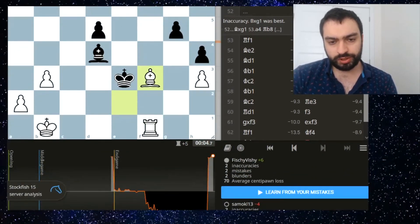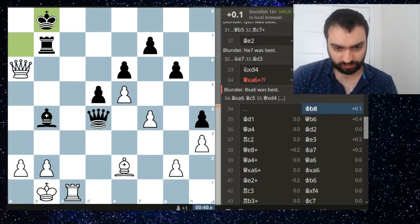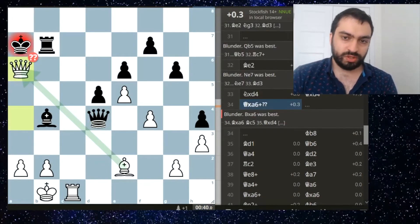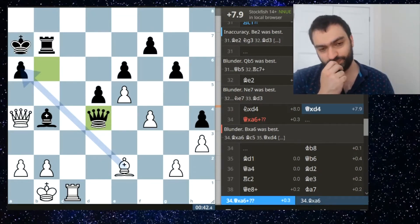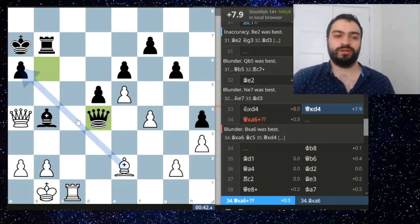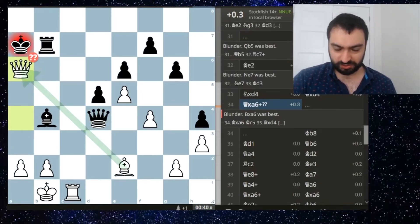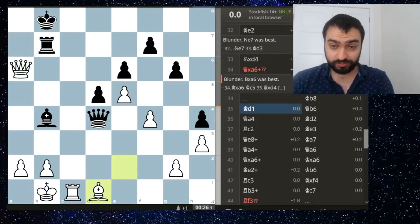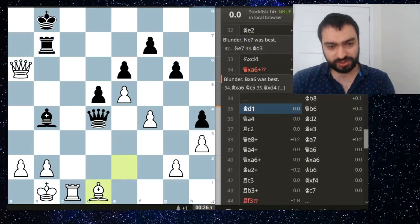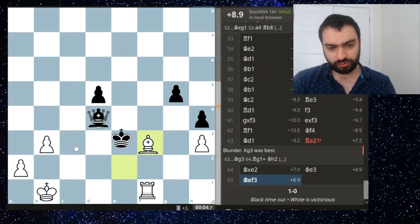So yeah, here I messed up big time. What happened here - apparently queen takes, which is unbelievable. It makes sense of course because after queen takes h6, a6, there's nothing there. My problem was I wanted queen a6 and didn't think: after queen takes a6, king b8, I thought I had some check or rook c8 or queen d6. All of those ideas were in my mind but none of them work.